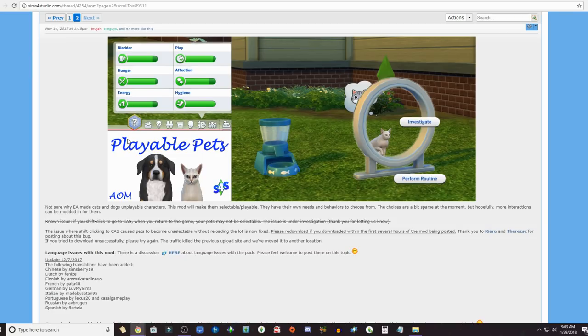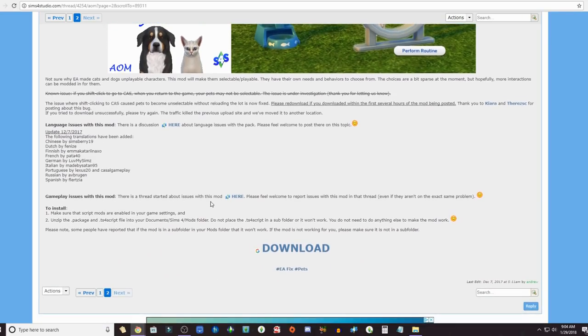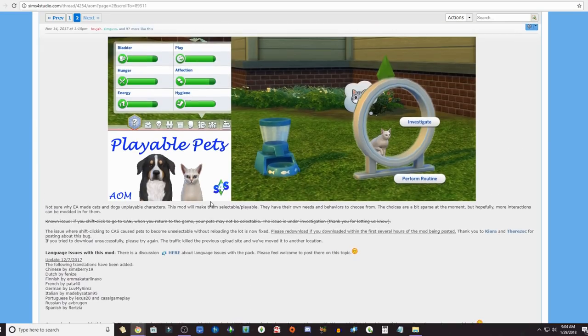The next one is the Playable Pets mod. I did do a video on this — I only do mod overviews if I'm extremely excited about something. If you're a player who likes to control your pets like I do — I did it in Sims 2 and Sims 3 — this is for you. It lets you make sure they eat, go to the bathroom, don't pee outside. It's personal preference, but definitely a great mod if you have the Cats and Dogs expansion pack.